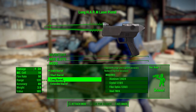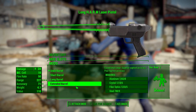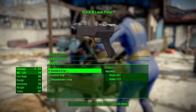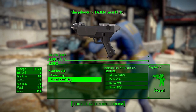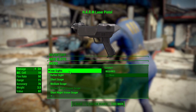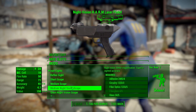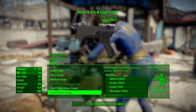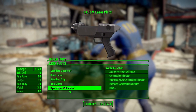In the barrel category we've got a snub, short, long, and extended barrel helping with range, sighted accuracy, and so on. In the grip category we've got a standard, comfort, or sharpshooter grip to help with recoil and hipfire accuracy. Then in the sights category we have the standard iron sights, a reflex sight, a short and medium scope with night vision versions of them as well as a short recon scope.